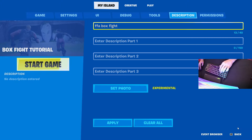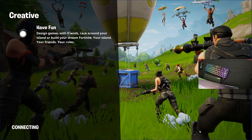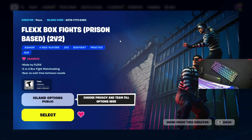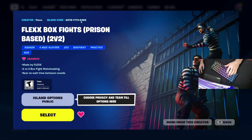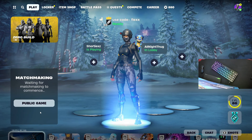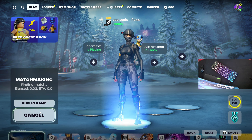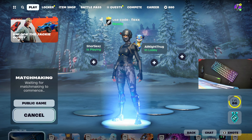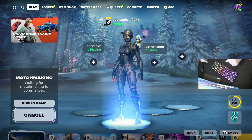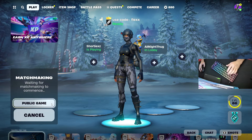If you guys want to try out my box fight map that I made, I made it prison-based — here's the code: 6078-1773-6365. I'll show you the looks of it and how it looks in game with a pre-game lobby. This one I made was a 2v2 but free-for-all is the same thing. If you want a video on how to make a 2v2, 3v3, or 4v4 box fight, leave a comment down below.